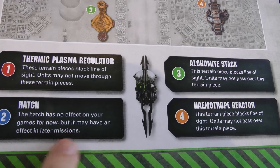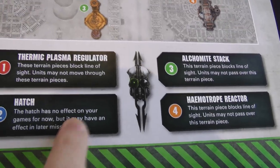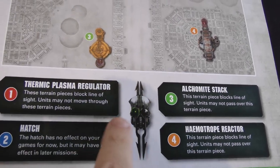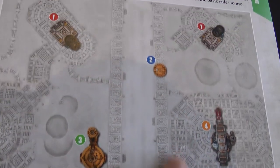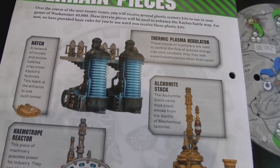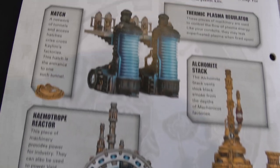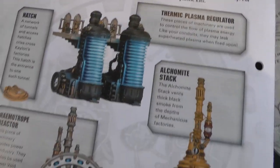The hatch doesn't do anything but might be relevant in later missions. The regulators, the alchemite stack and the haematrope reactors all have the same rules - they all block line of sight and units may not move through them. Here we have some examples of the actual completed and painted terrain kits; quite nice pieces of terrain, though it doesn't actually explain any of the rules we'll get for them in the future.